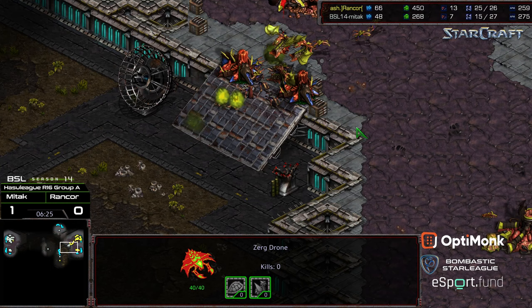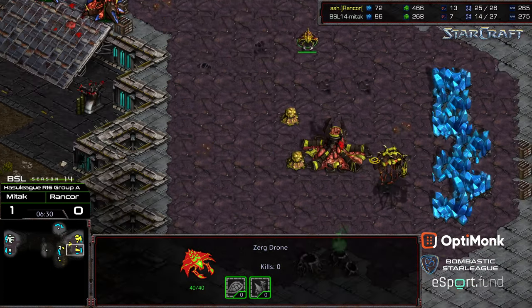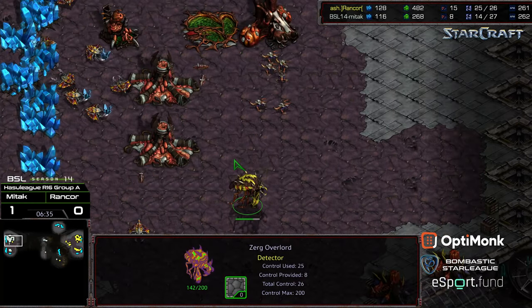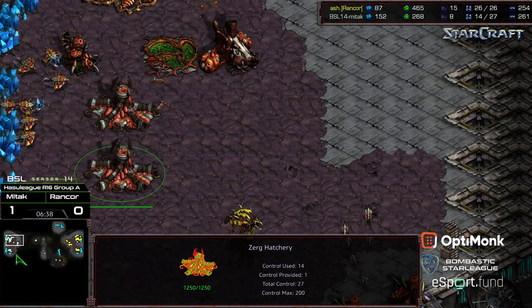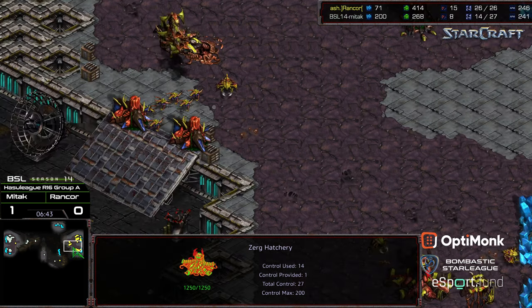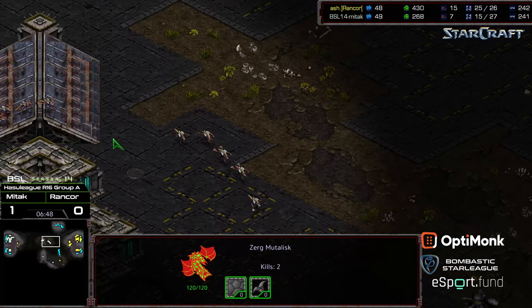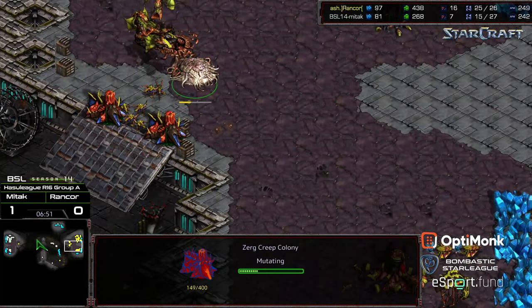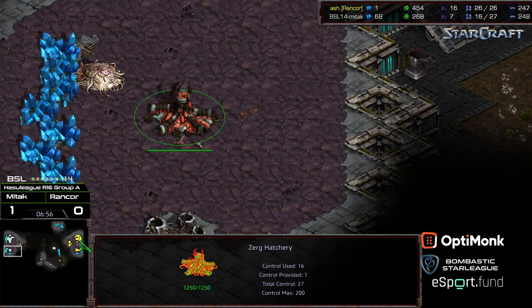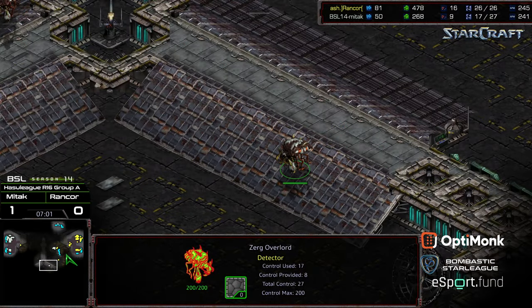Rancor is economically way ahead — it's a bit of a cleanup operation. Mittak needs to buy time. Drones huddled up in the corner. More Zerglings flooding forward to block the gap. As long as Mittak's Zerglings keep applying pressure, that is going to pin Rancor at his base. Rancor is re-saturating the natural, but hasn't got his second gas up yet. Mittak now realizing there's a natural expansion over here — he's going to have a huge larva lead with three hatcheries, but basically half the drone count.